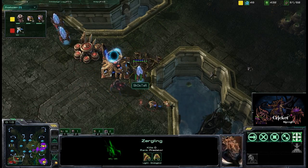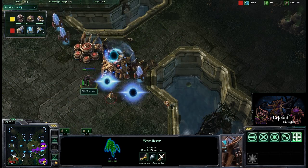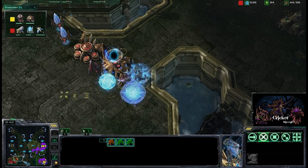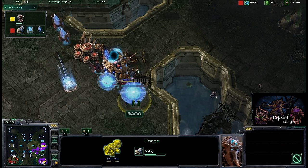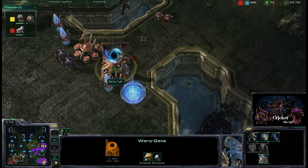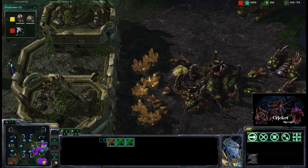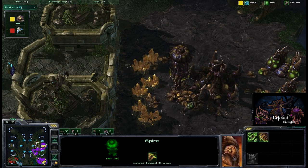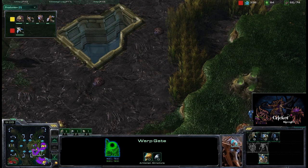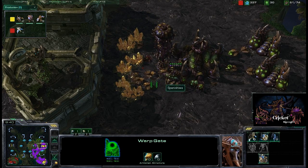SpanishWa is just using speedlings to defend, keeping those immobile zealots at bay. He got the lair at the gold and is planning on making that his most well-defended base. He's getting a spire — if you're going to take any base, it's going to be the gold. A forge is going down as that pylon falls. He needs to warp in more units. The spire is three-quarters done, forge is halfway done, but both are being attacked. There's a phoenix out for Shooter. SpanishWa is way ahead of 3K masters, and Shooter is sitting around 3K as well — both very high-skilled players.